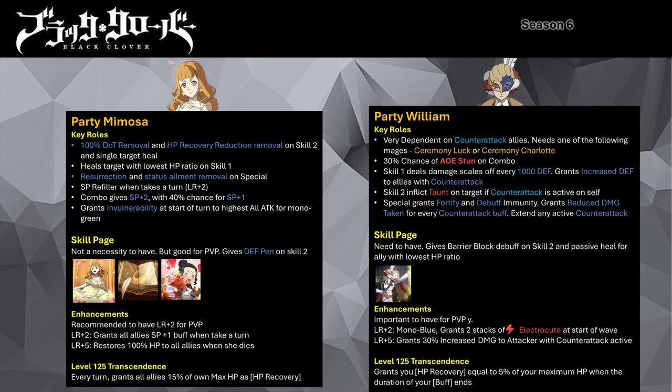Her skill page is good to have since it has a chance of granting an increased magic attack buff when she uses her skill. When she gains level 125 transcendence, she gains a passive heal where she heals all allies whenever she takes a turn — the passive heal equates to 15% of her max HP. Party William is the only defender mage on the banner. He gains more utility if he has counter-attack buff. Ironically, his skill set doesn't grant counter-attack buff, which means he always needs to be paired with a counter-attack enabler mage, like Ceremony Luck or Clover Academy Charlotte.